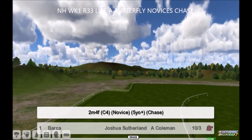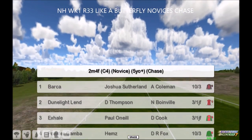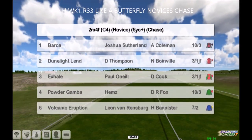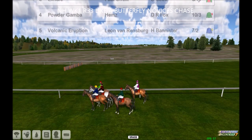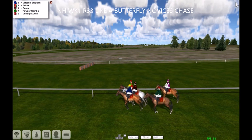A butterfly novice chase, two mile four furlong, Barker up at the top for Joshua Sutherland. We've got Dune Light Lend, Exhale, Powder Gamber, and Volcanic Eruption. And they're racing.